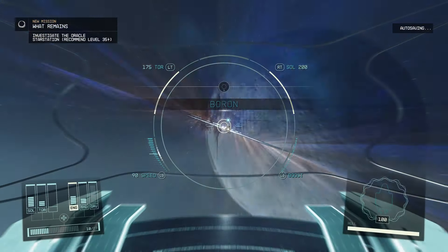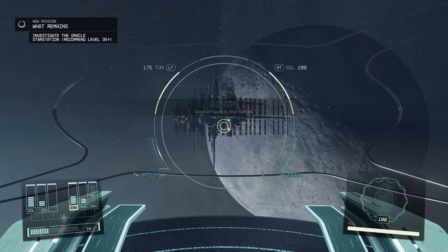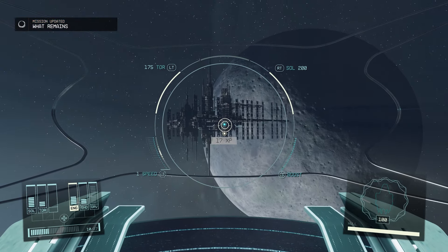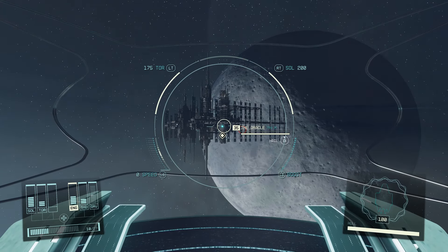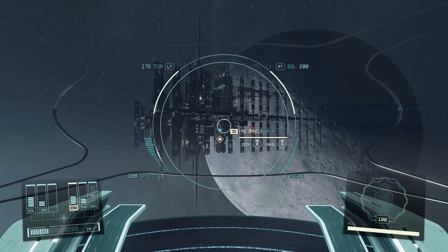An undocumented star station — it's like nothing I've ever seen before. This is Shirakvan from the Star Trek Oracle. We are expecting anomalous readings. Members of the crew have been compromised. Do not repeat, do not warns.